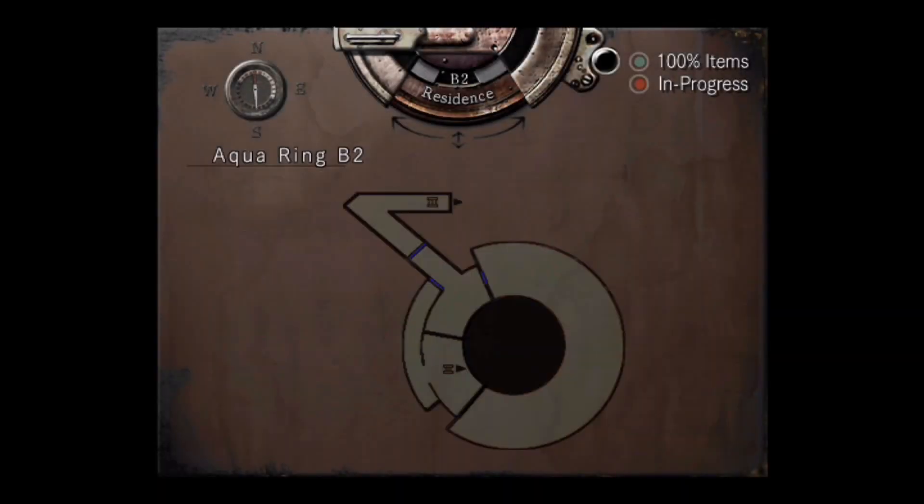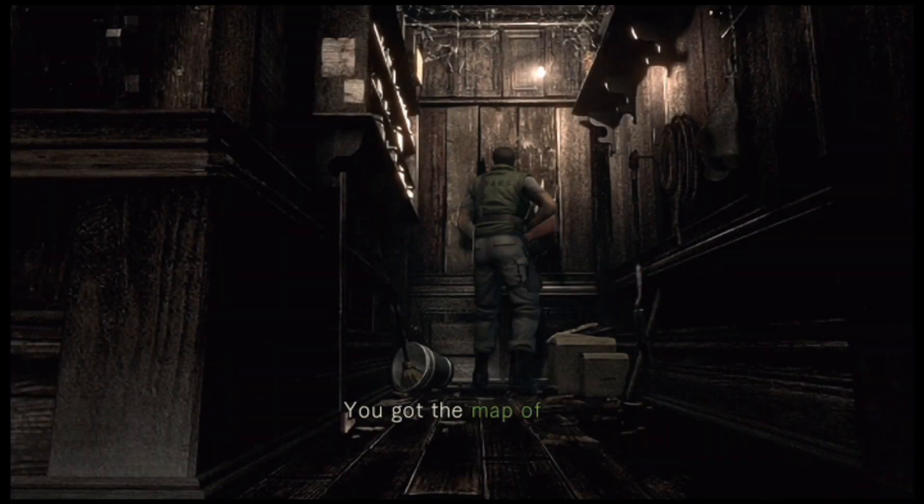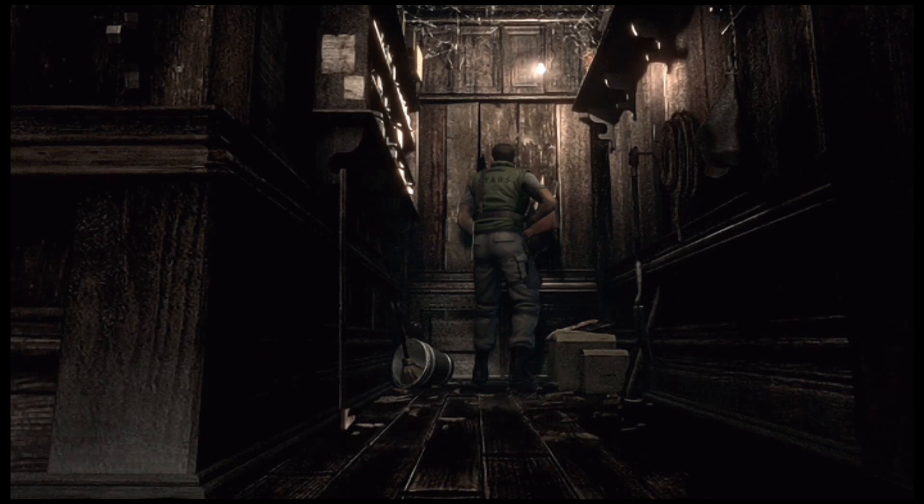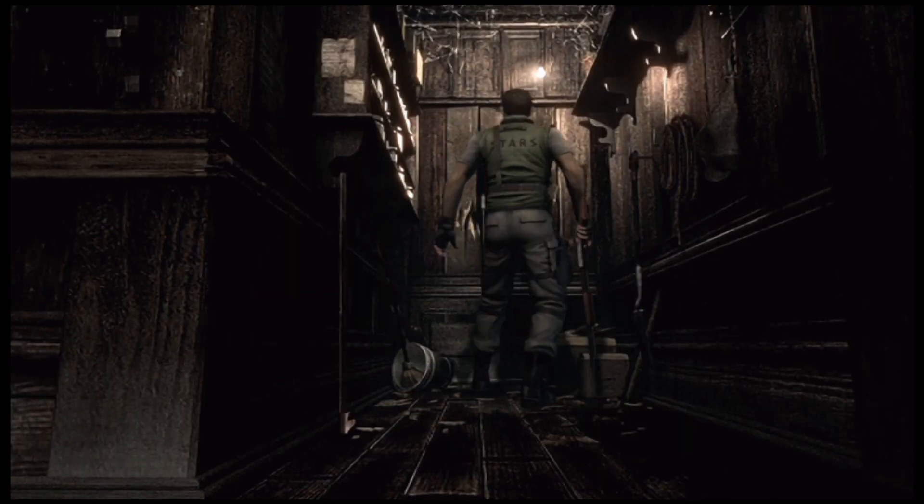What's left to explore — not a whole lot. There's the boss fight room right there. You got the map of the residence. There's a hole in the wall here. You see a giant beehive.